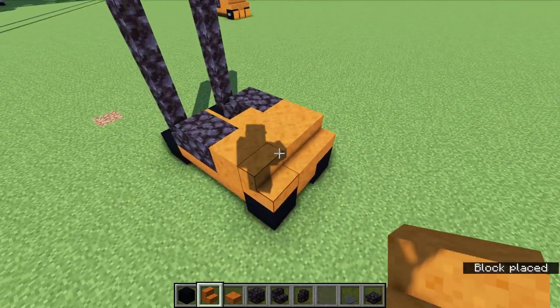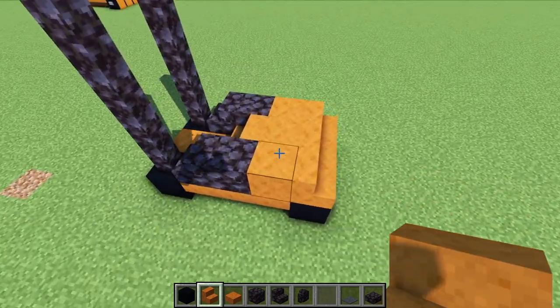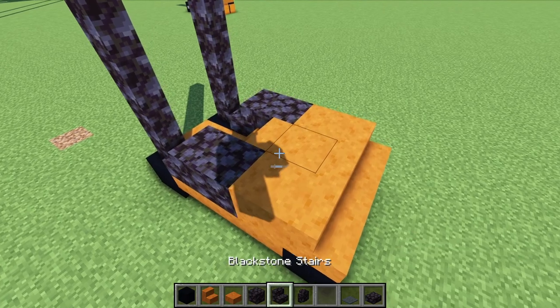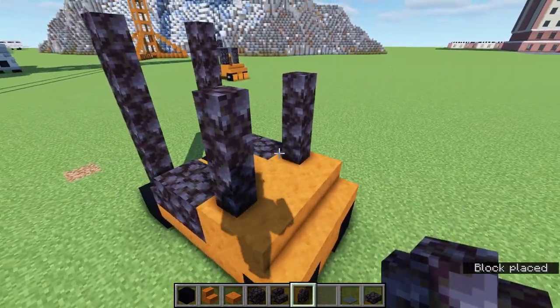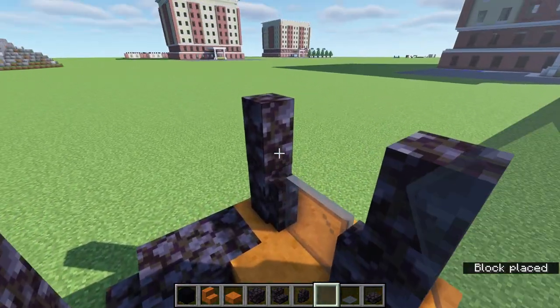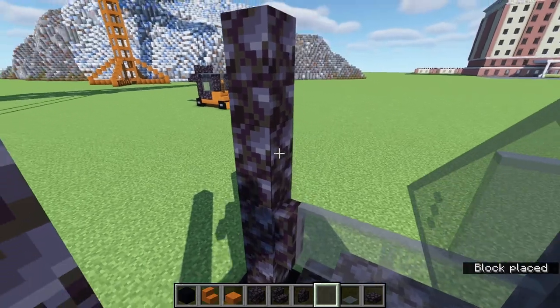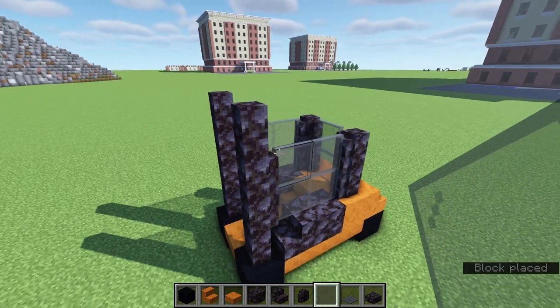Behind all of those blocks place three full red sandstone blocks just like that, and then across the back we are going to have a row of stairs. Now on top of the red sandstone blocks on each side place two blackstone walls on each side, and then in between all of these walls we are going to fill in with gray stained glass panes.